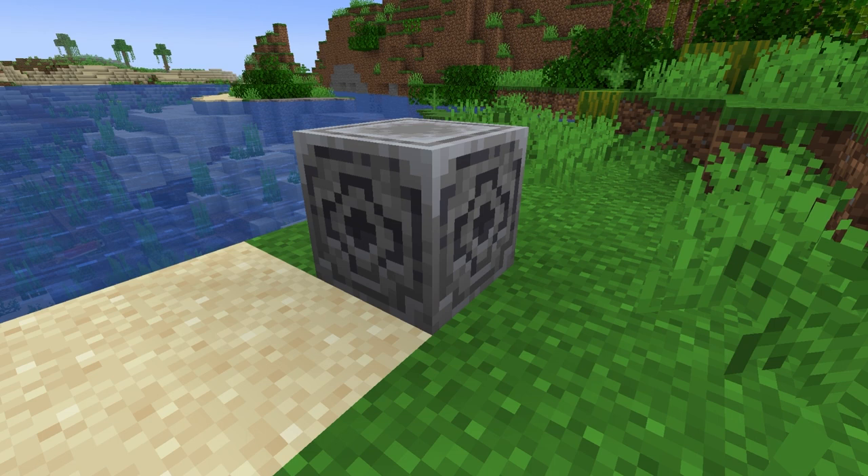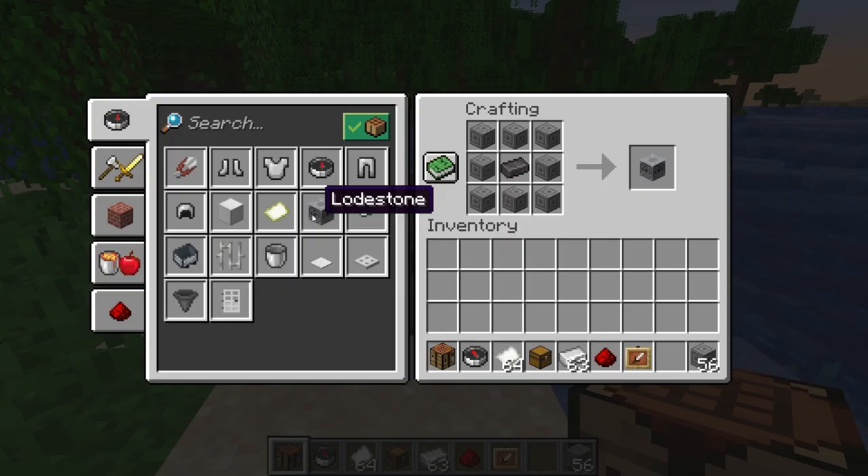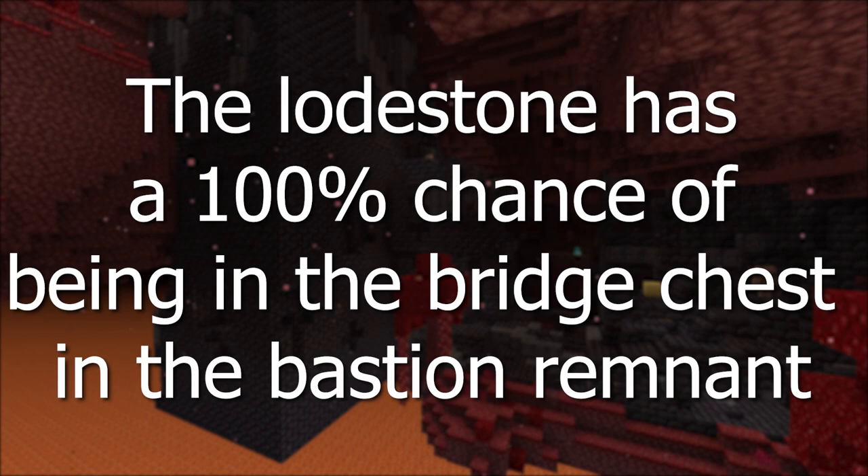If you want the compass to point towards a specific point, you can use it with a lodestone. The crafting recipe for a lodestone is a netherite ingot and 8 chiseled stone bricks. The lodestone also has a 100% chance of being in the bridge chest in the bastion remnant.